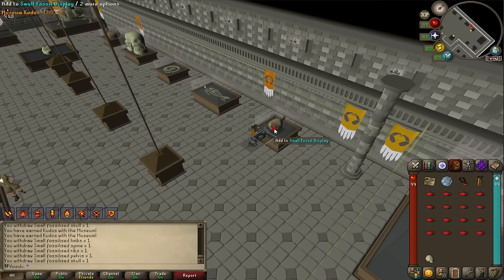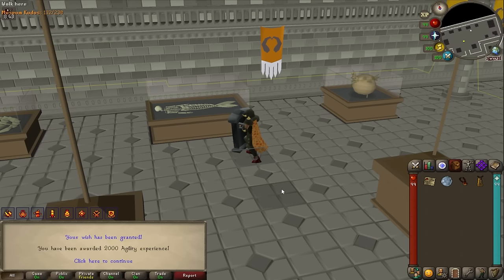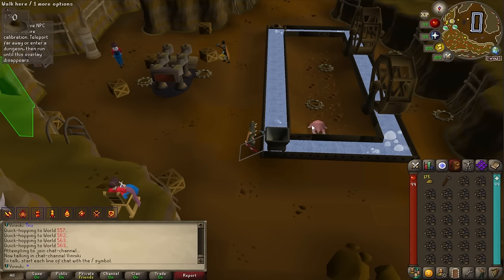All the fossils I collected from Herbiboar hunting I've now donated at the museum for XP lamps. I'm putting them all on agility. Starting from level 76 I used all the lamps and got to level 80 — almost 81, base level 80 as well.